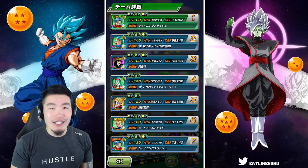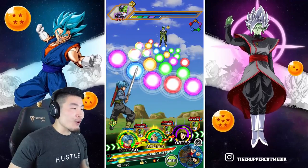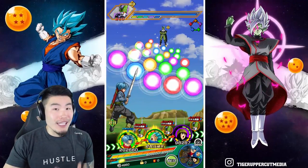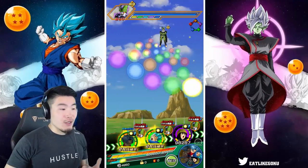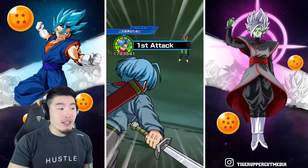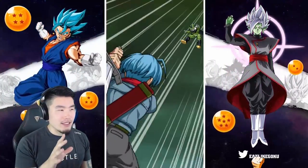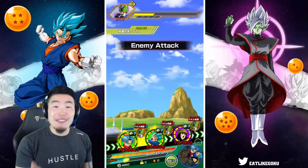This is the team we are bringing, and we are on the Int Cell token event of course, because I want to have him do his max possible damage. So this is a Future Saga team and unfortunately we don't have Trunks on the first rotation, but we do have a really amazing second rotation, which is why I decided to keep this run. So we're just going to watch these guys do some damage first — and yeah, we're definitely going to take out Cell here.